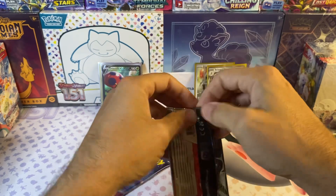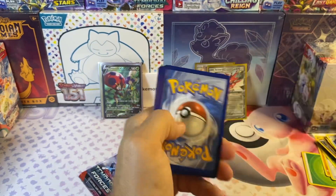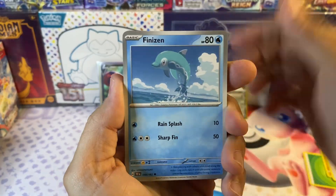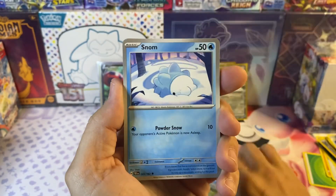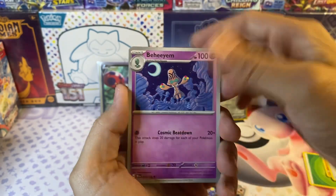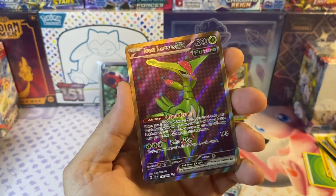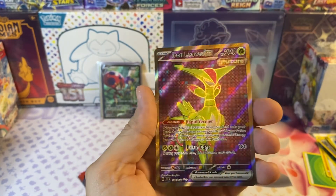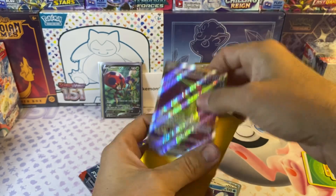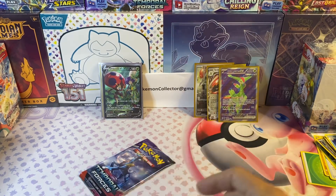Two hits out of three packs so far — black border code card, let's get another hit. Dunsparce, Snom, Pikachu, Sandy Shocks, Roselia, Frossmoth, Iron Leaves EX — nice looking card. Not the special illustration rare we were looking for, but still, I like the artwork on that one.